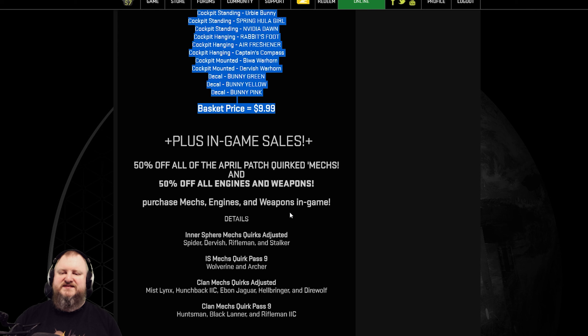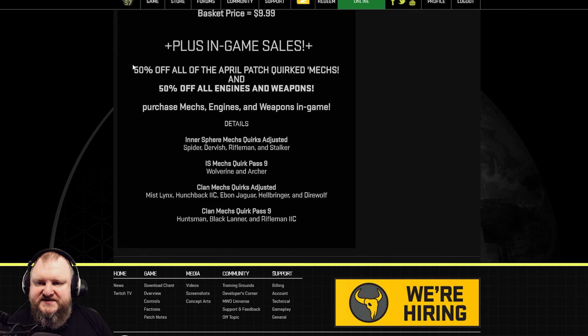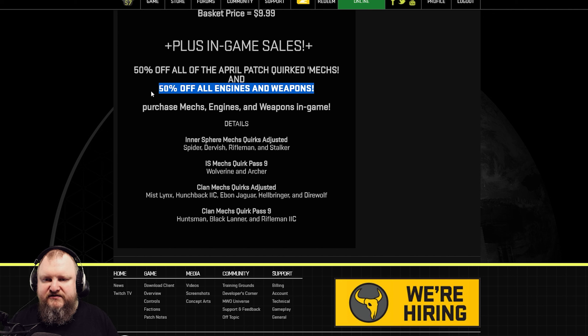There are also in-game sales: 50% off all the April patch quirk mechs and 50% off all engines and weapons. If you need engines — inner sphere Light 300, XL 300, XL 340 — now is the time to buy them. 50% off is really nice and you save a lot of C-bills.